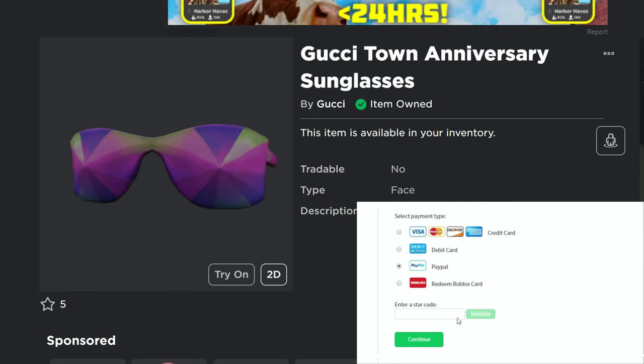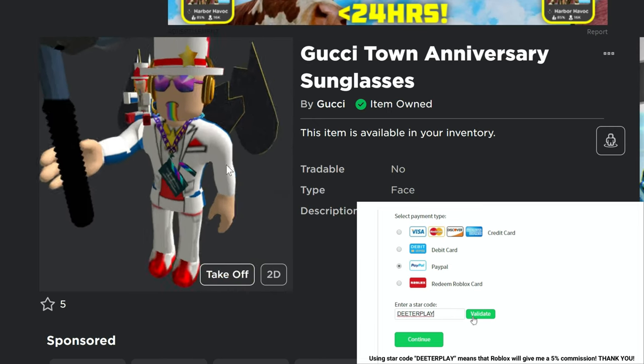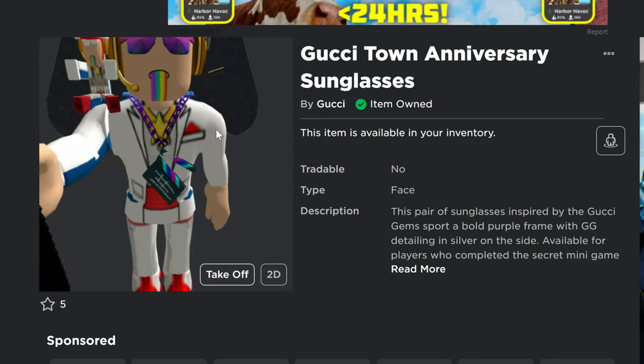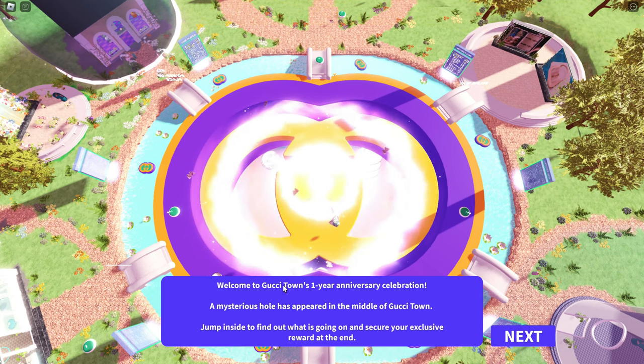More free UGC today from games that are pretty much from last summer. This item right here, the Gucci Town Anniversary Sunglasses, celebrating a one-year anniversary just like Tommy Play and Van's World did today. The game is Gucci Town — you guys are probably very familiar with it, but I've got the link in the description so you guys can go there pretty quick.